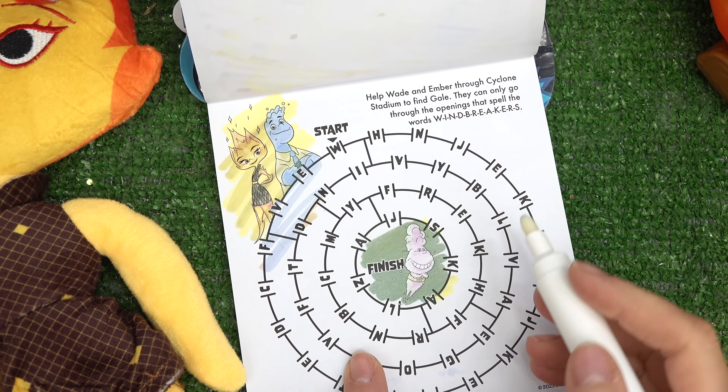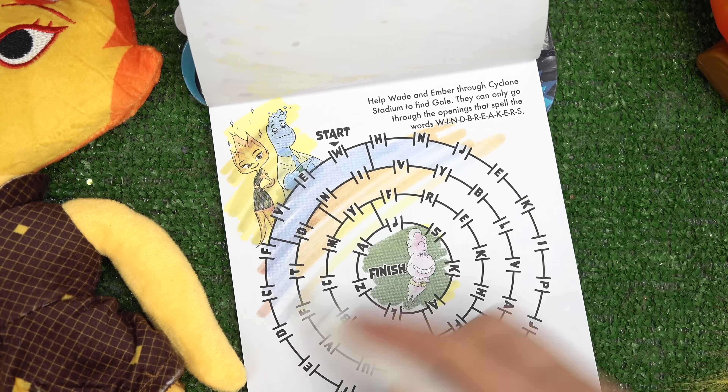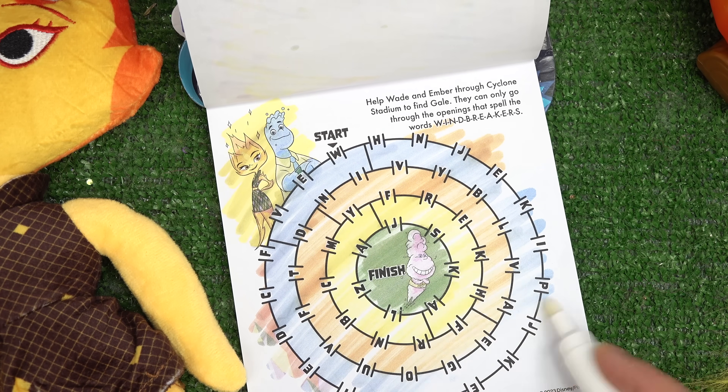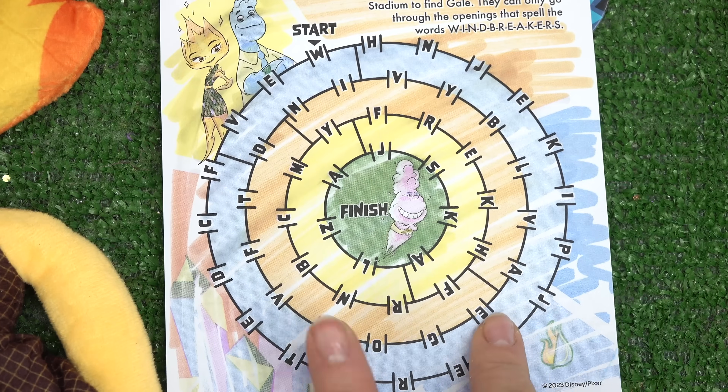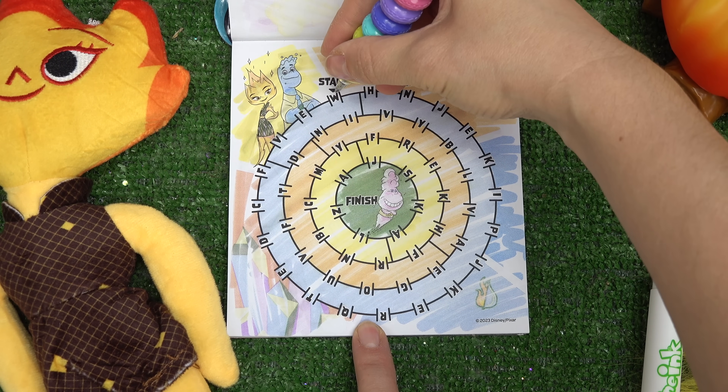We've got Wade and Ember at the start, and then we have the Windbreakers at the finish line. I'm gonna go ahead and reveal all of these fun colors. In here we have to spell out the word 'windbreakers.' Let's get started - first one is W.